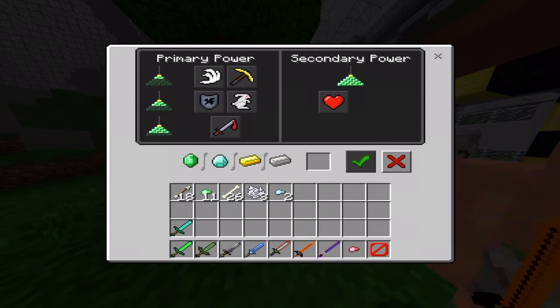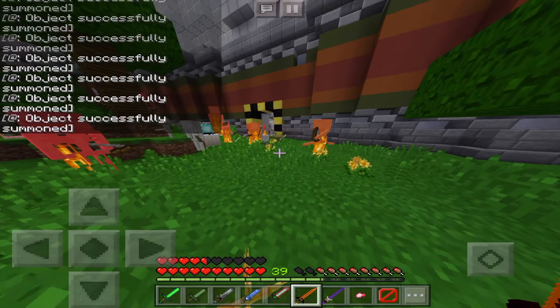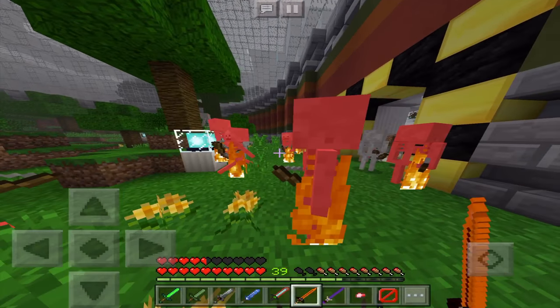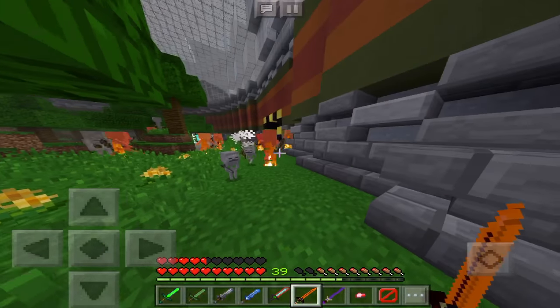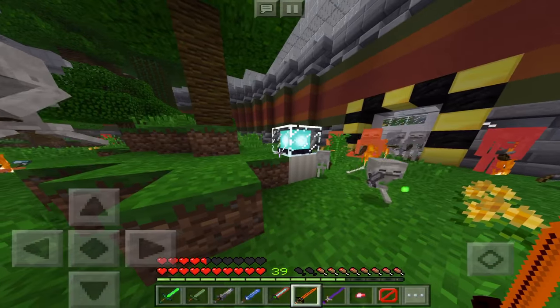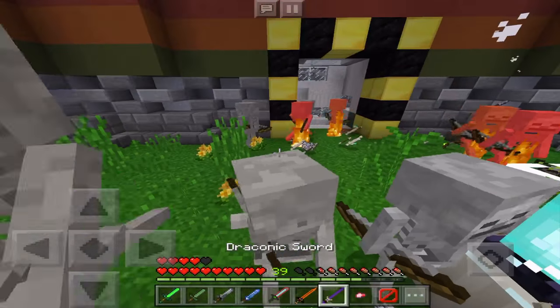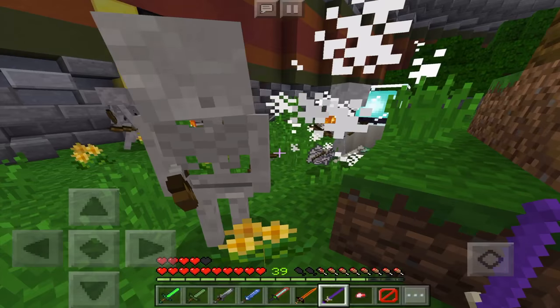The sword of the river is kind of like the dragon sword in the astronomic expansion add-on — if you haven't seen that, check it out after this video. Let's try the draconic sword — the draconic sword is also one hit.